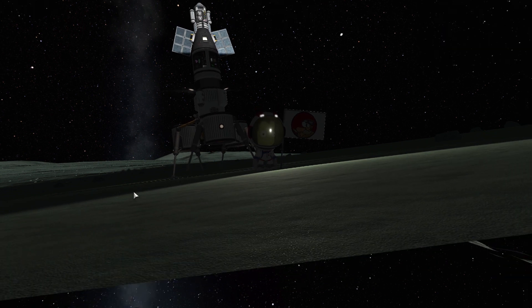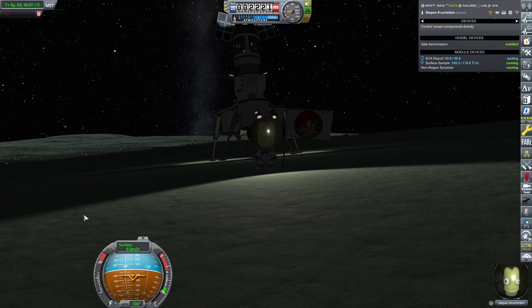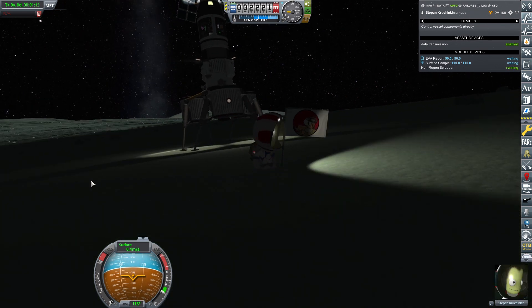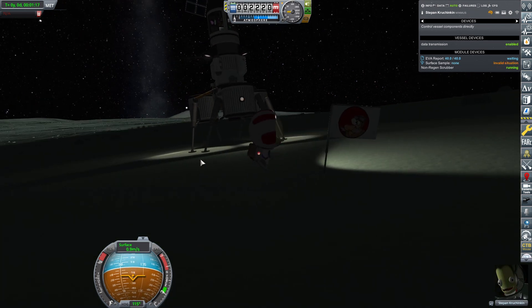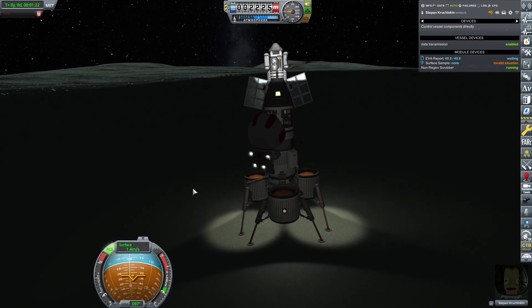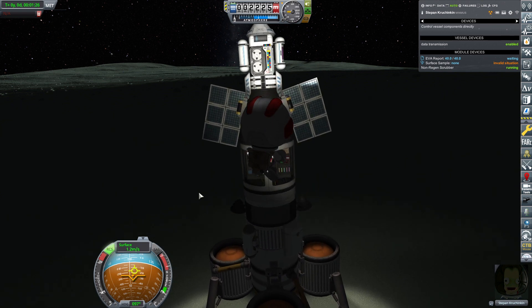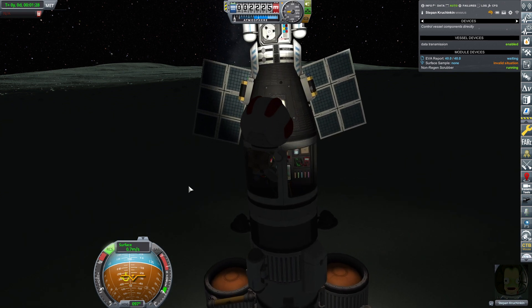There we go, beautiful. Surface sample - you've got everything. Perfect. Now hit those EVA thrusters and let's get back onto the craft gently - we don't want to push it.